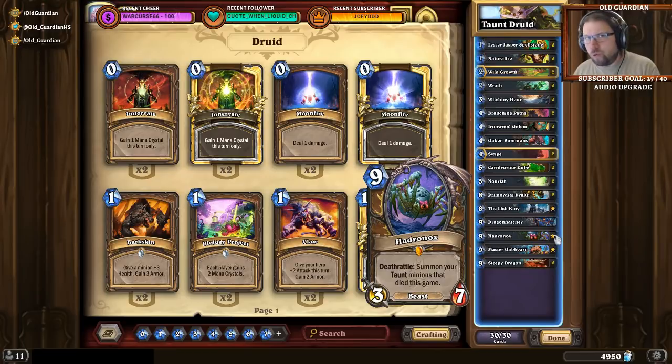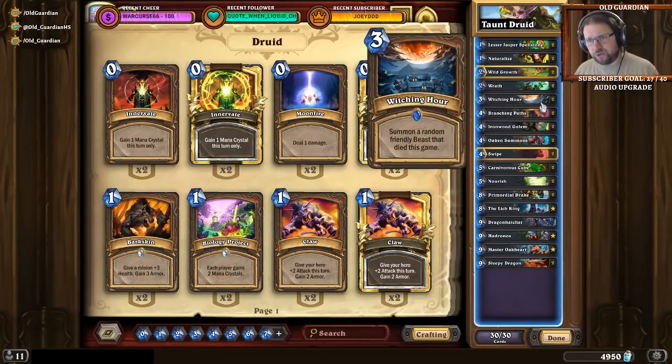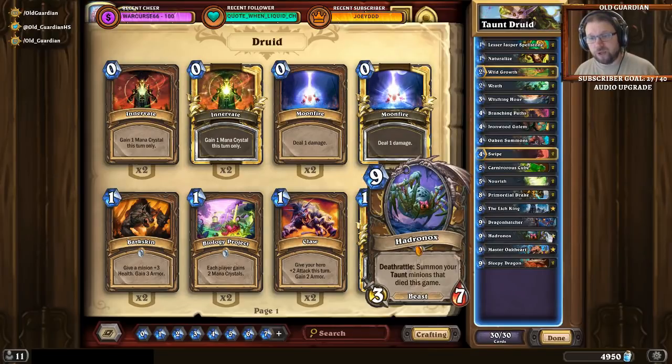Note that you don't always have to kill your Hadronox immediately. Sometimes simply the presence of Hadronox can be a powerful tool. Some decks don't run silence, and even some that do — if you can kill the Hadronox off later and resummon it from Witching Hour, that might be enough. You don't have to get value from the Deathrattle of every Hadronox if you're able to create multiple of them. Pay attention to what your opponent has and what sort of risks you can take with your Hadronoxes. That's an important aspect of playing this deck.